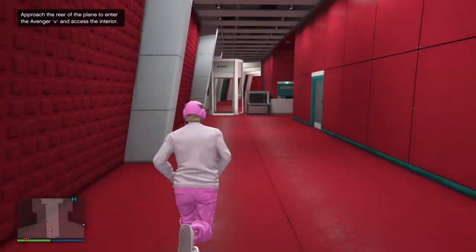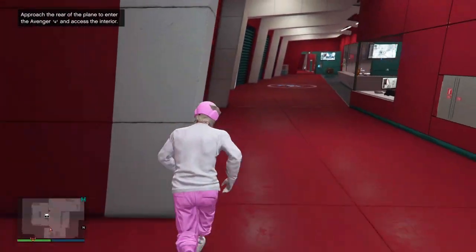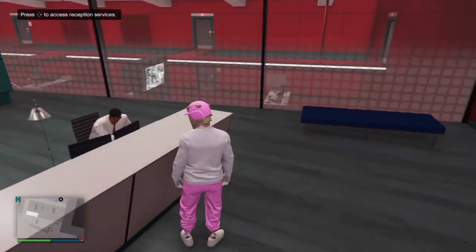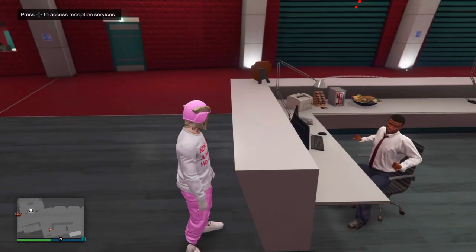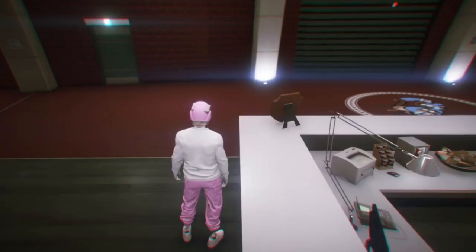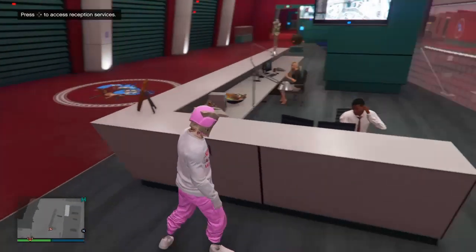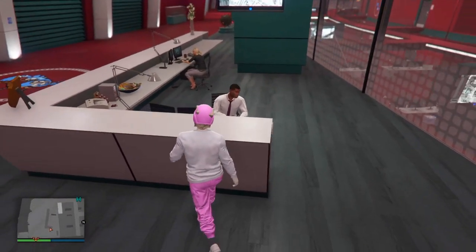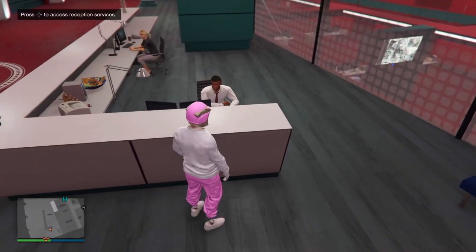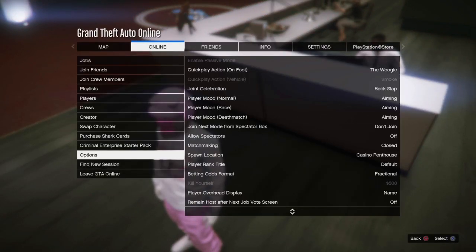If you guys want me to post the soda vending machine glitch, I'll probably post it later today. When you're here, see how you get this alert — walk over here. We're going to walk by and press right D-pad, then pause, then Online. You guys don't see the Criminal Enterprise, right? To fix this, be right here, walk backwards, get the alert again, walk backwards, right D-pad, pause — and there you go, the Criminal Enterprise right there.